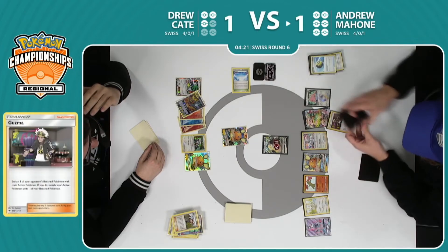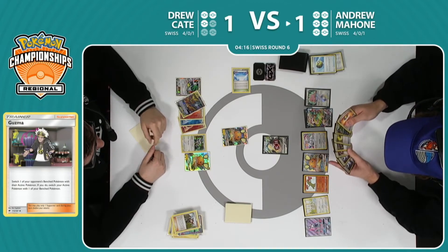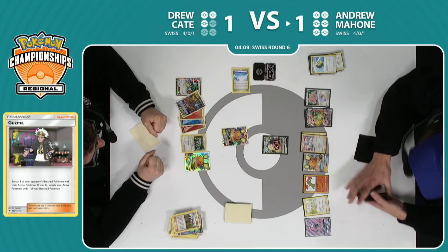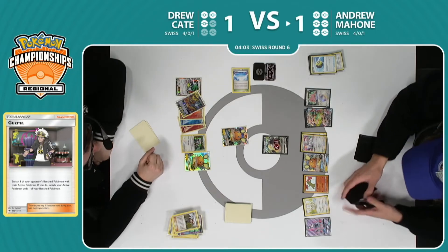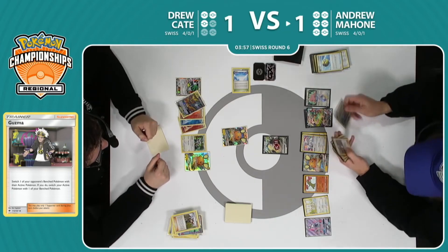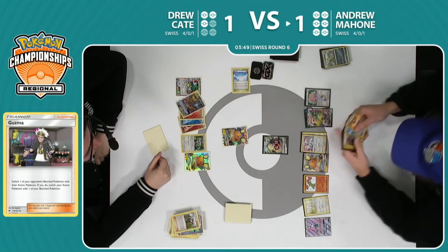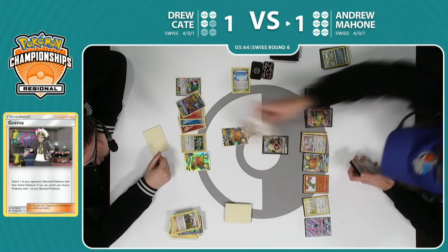That seventh Pokémon hits the bench. Does find that Guzma here — looks like he will be targeting that Bird Trio. Does Drew have enough to come back from this point? We've seen a lot of Ninja Boy hitting the discard pile. Drew also has very limited cards in hand and ways to draw out of this — his bench space is limited too. So everything's starting to turn over to Mahone now. Andrew very disciplined in his play, just waiting for the right moment to piece things together. There is the Guzma — looks like he's just doing some quick math. There's the Guzma, the fully-healed Snorlax VMAX coming into the active position.